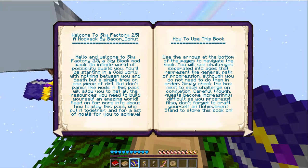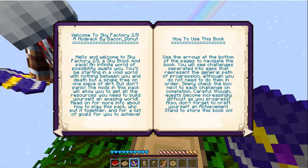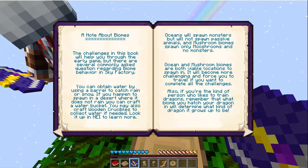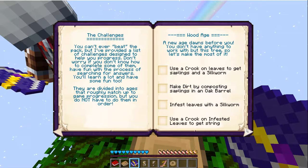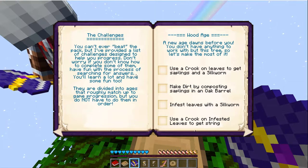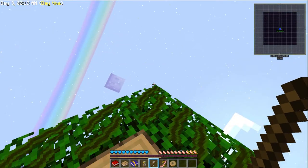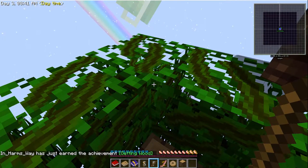Hello and welcome to Sky Factory 2 by Bacon Donut. The mods and faculty help you get all the resources. Use the arrows at the bottom of the pages to navigate the book. You'll see challenges separated into ages that represent the general path of progression, although you don't need to do them in order. Simply check the box next to each challenge on completion. Challenges include using a crook on leaves to get saplings and a silkworm.